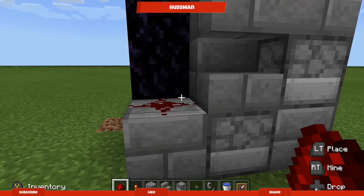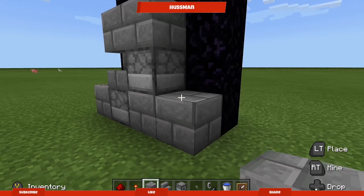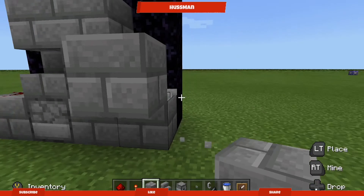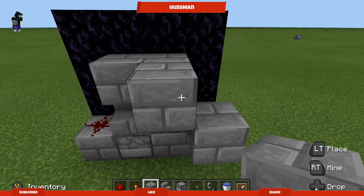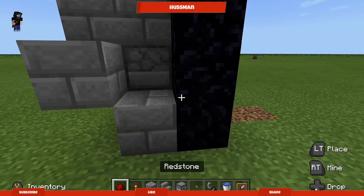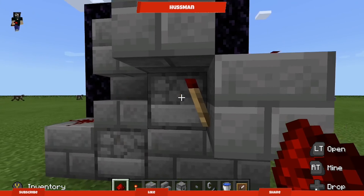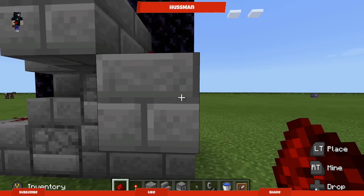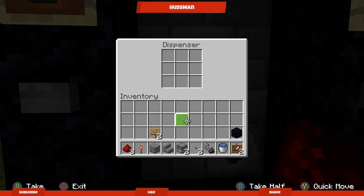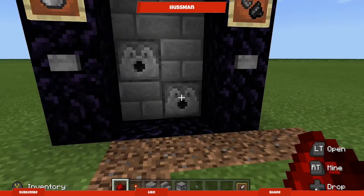This side only needs one redstone — that's all you need. On the other side, put one block there, one block there, and one block there. Put your torch there, then put the redstone here and your redstone here. It's gonna keep ticking. That's why you don't put the water in straight away, because it would just be overflowing water. Now go to your dispenser, put in your water, put in your flint and steel — and that's it, simple.